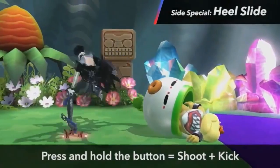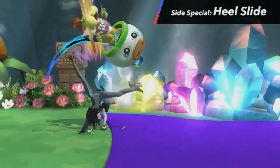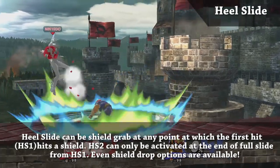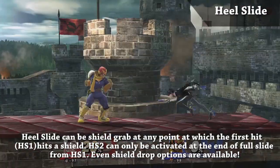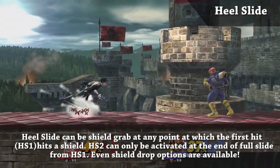Her side B is powerful in its own right because it's a great combo starter, but in itself it's very punishable on block. The second part of the Heel Slide, the back plug, can only be attained after the very end of the move and cannot be done at any point in time, which is something some people still believe.